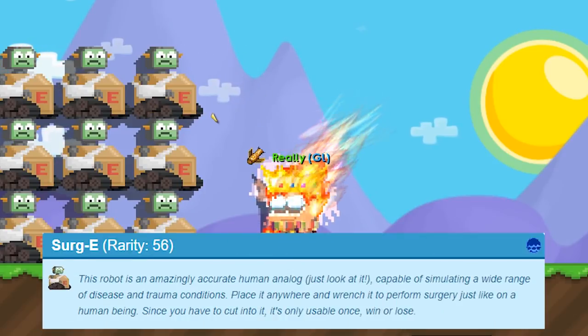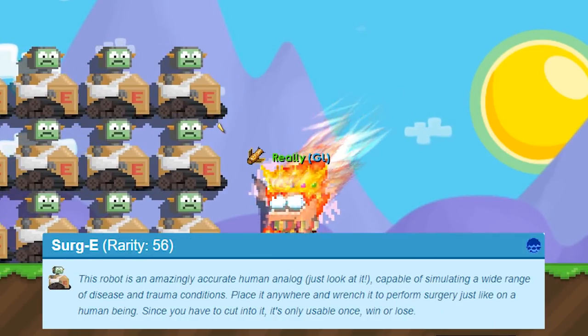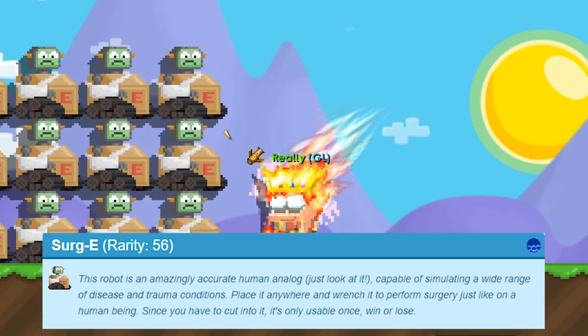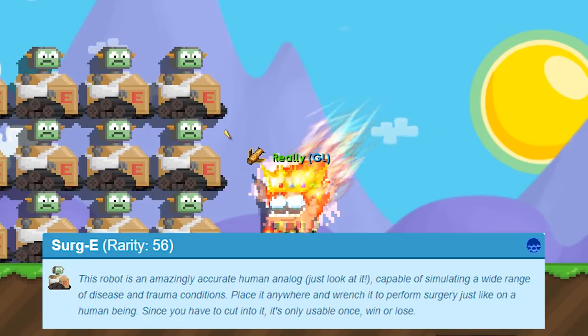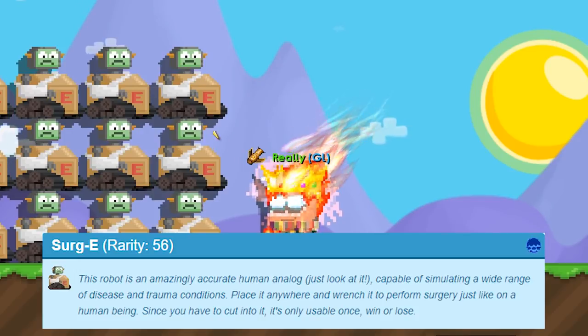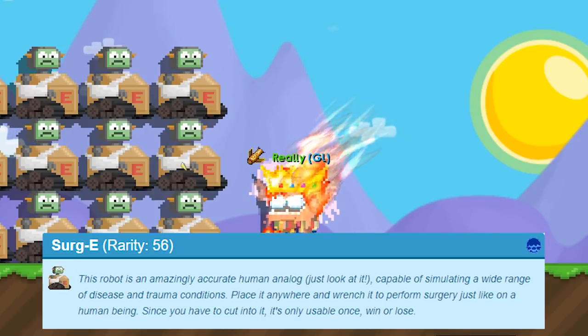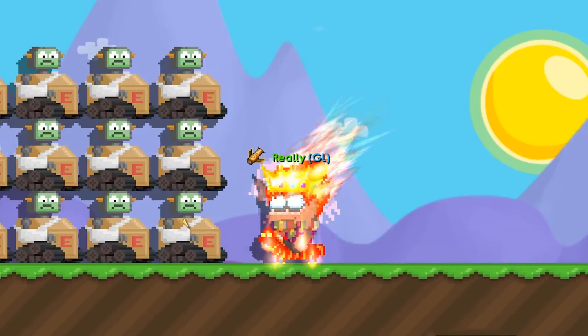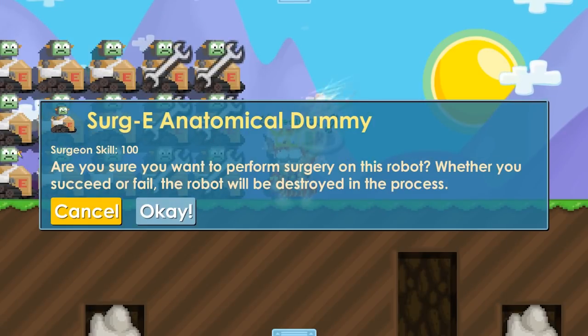Before we start, I want to show you this little robot — it's called a Surgebot. It's just like a patient. If you don't have a bed or don't have many people in your world, you can use a Surgebot, which costs around 10 to 15 per world lock, so it's not that expensive.